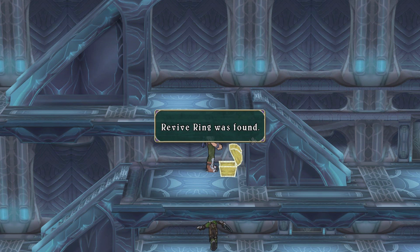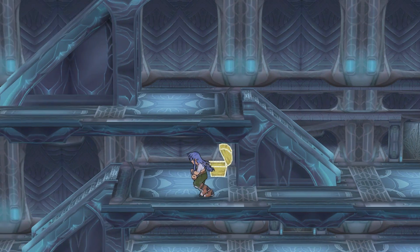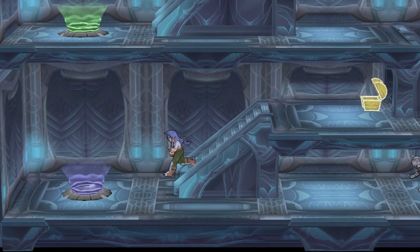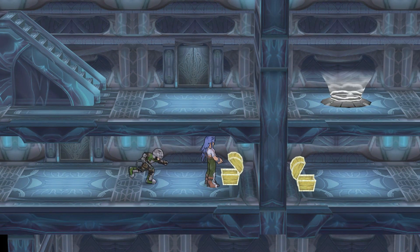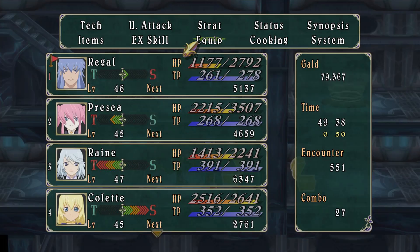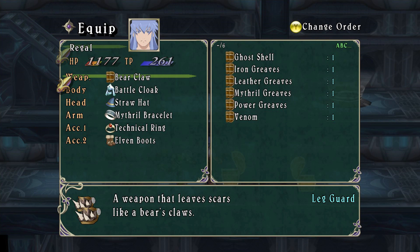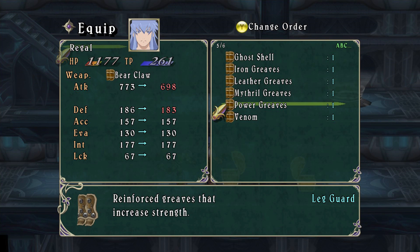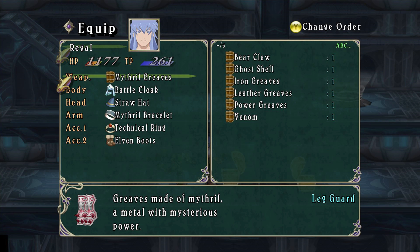A revive ring — we have a couple of these so far. And down here — this is the guy that was charging me through the wall. And Mithril Greaves, which is gonna be great for Regal. Mithril Greaves only helps him — awesome! We also get some defense out of it too — that's great.